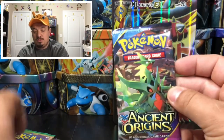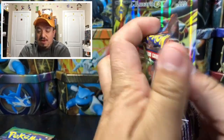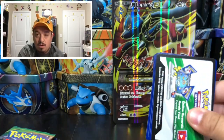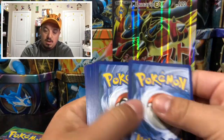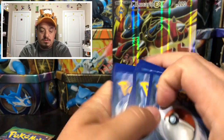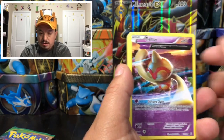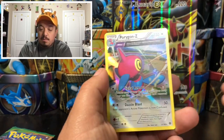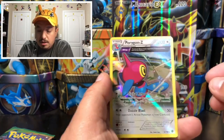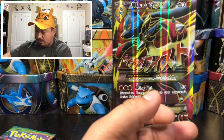Let's open up all eight booster packs now and try to get through them as fast as we can. Here we go — from Roaring Skies: Whooper, Unown, Malamar, and a Porygon-Z, which is an awesome rare card right there.